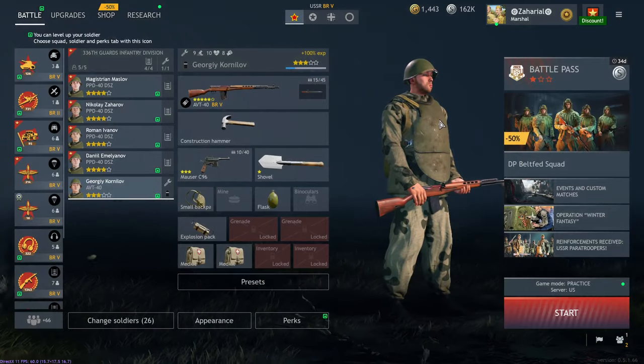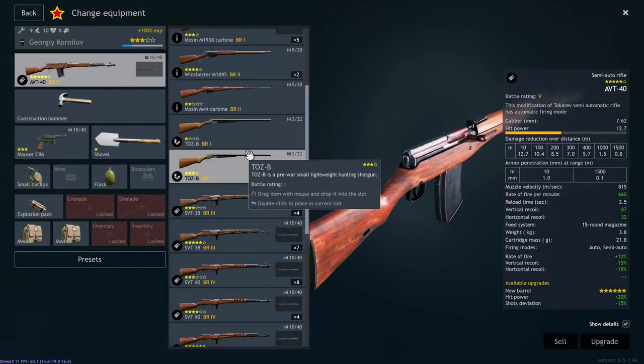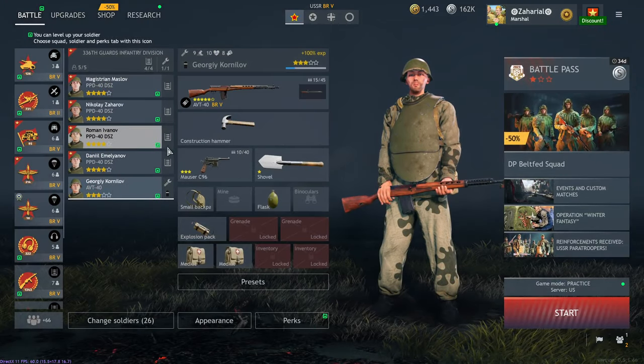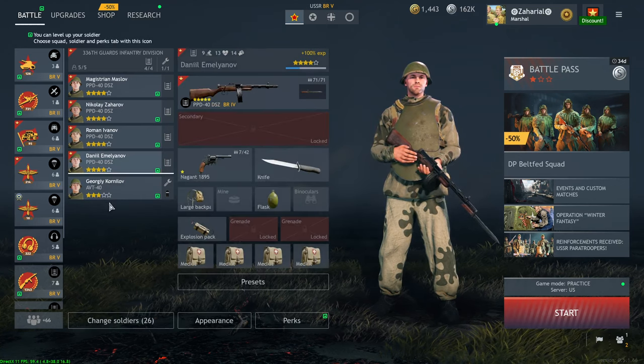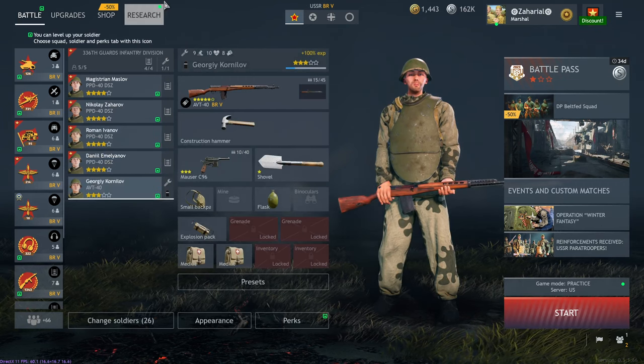Having the engineer that you can customize is kind of nice because you can add a little bit of variety to the class. Having the AVT-40 gives them the ability to reach out and touch people a little bit better than a PPD does, but ultimately I don't think that it's a major shift in power one way or the other.